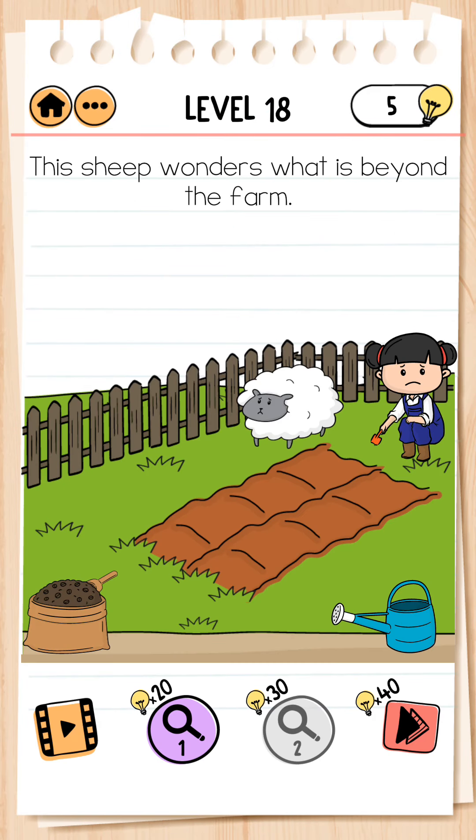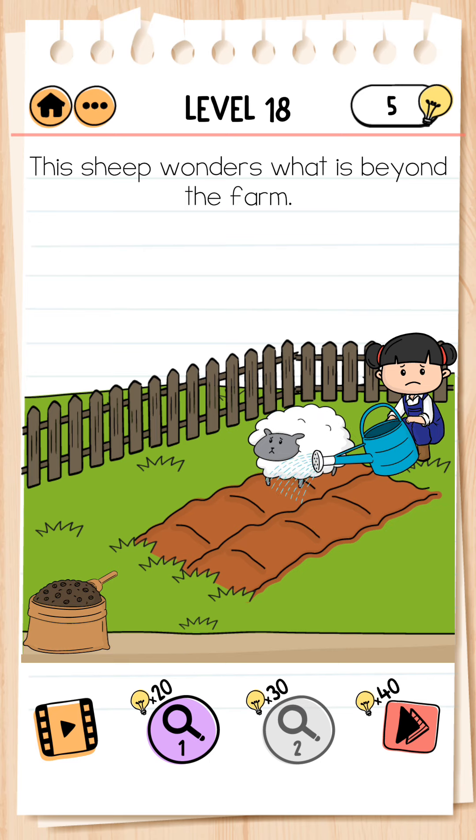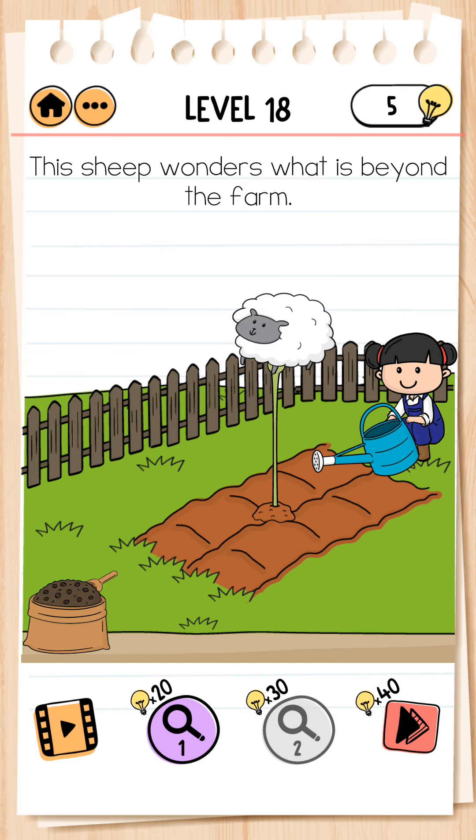Level 18. The sheep wonders what is beyond the farm. First we put manure, then bring it here, then bring the sheep here. We put water here and level completed.